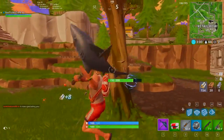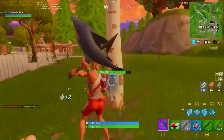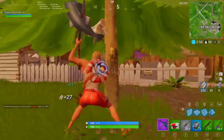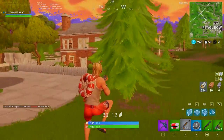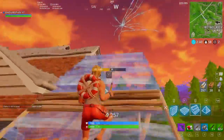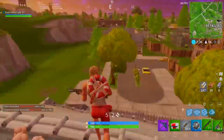We want to farm these trees on the outskirts, getting as many as we can while using the house as cover so people can't shoot us. We're playing it safe, making sure nobody gets us from inside while we hang around the outside of the city farming mats. I hear more gunshots over in that direction — let's loot this house real quick.